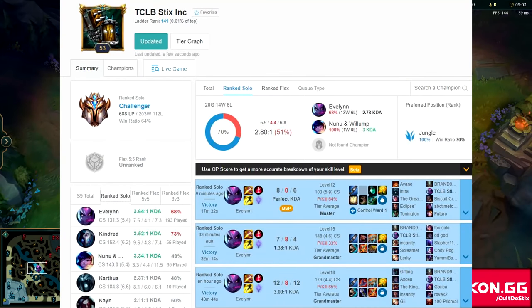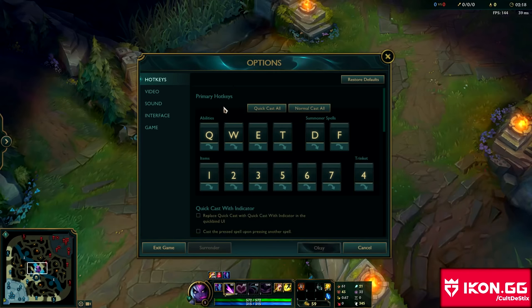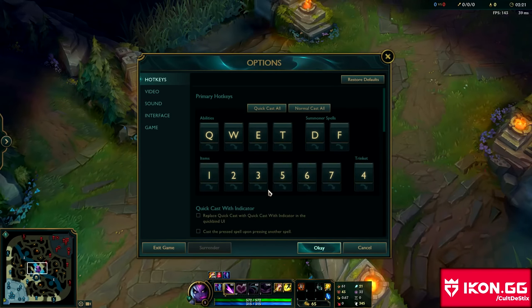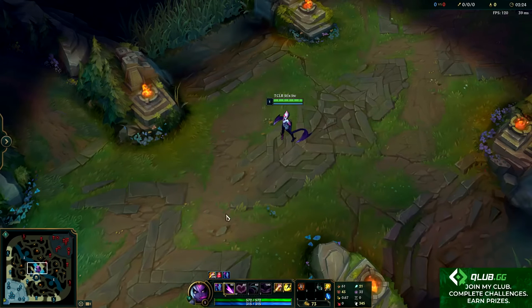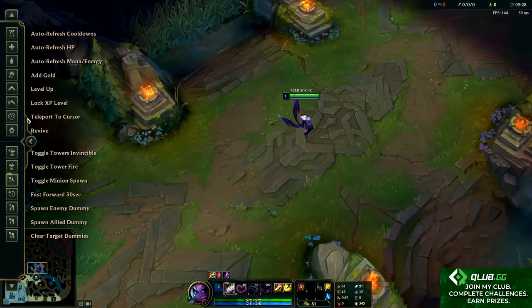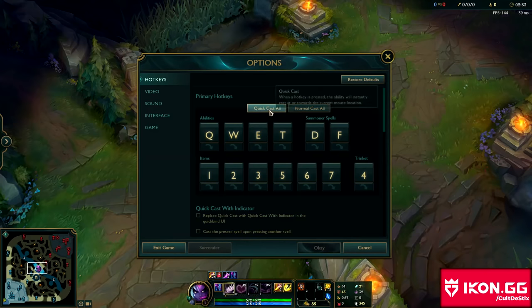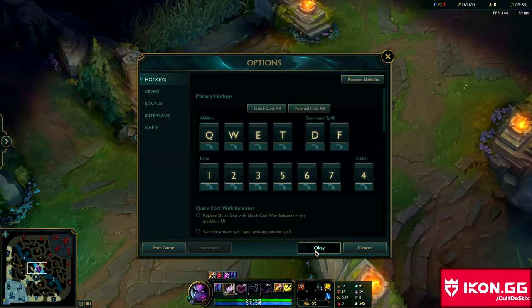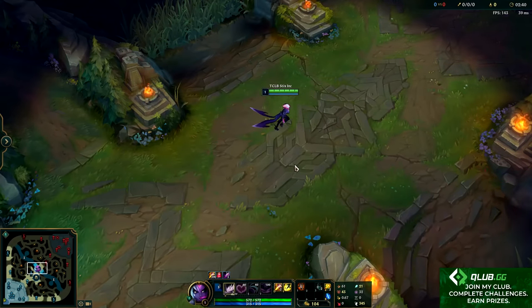I figured I would show you guys my settings, and I also have had a couple of you asking. Starting off the settings, we're going to look at hotkeys. If you are new to the game, I would recommend doing normal cast for everything — that way you can click on your ability and see exactly how far it goes before you left click. If you've been playing for a while, I would highly recommend doing quick cast all, so instead of clicking the ability and then left clicking, you can do it instantly by just pressing that key.